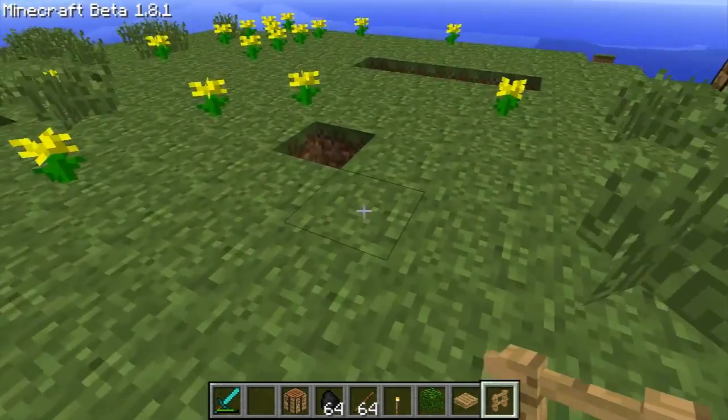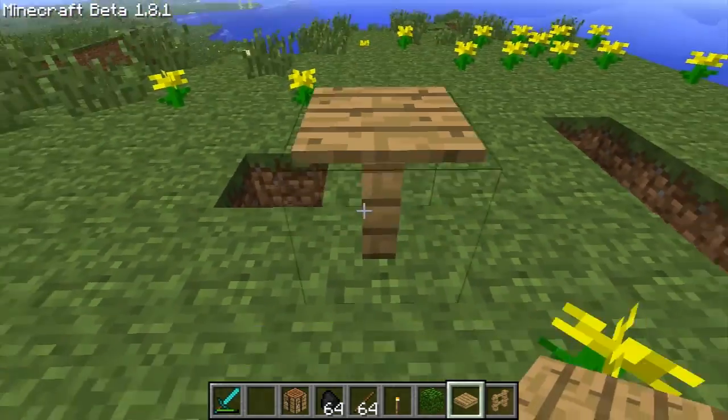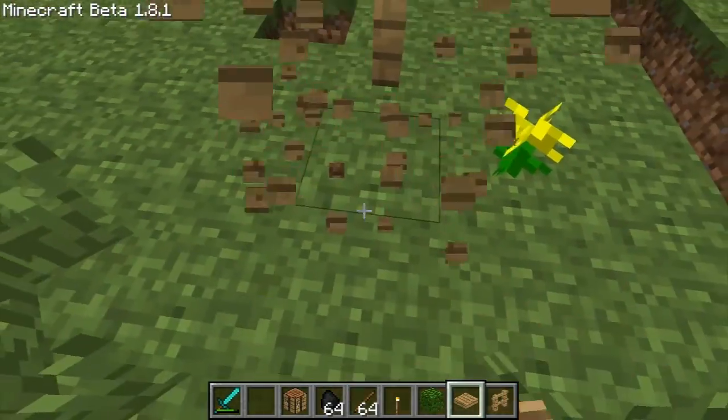You can now make actual tables — well, not real tables, but a lot better looking tables. Because you can put both types of pressure plates on top of a fence, and you can't get on top of it. It's actually quite nice.